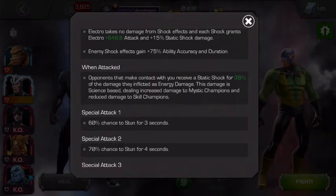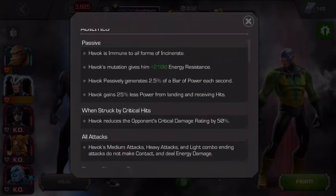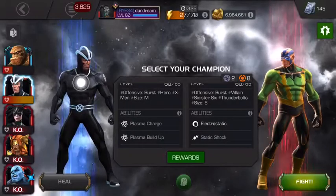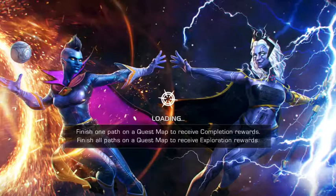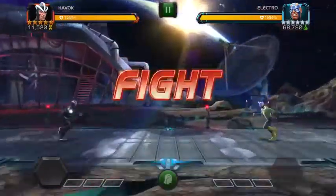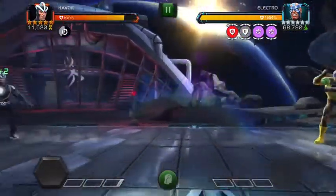A lot of his attacks are energy damage too, and the node damages you with energy, so we've taken Havoc in because he's energy resistant. Also, Havoc's medium attacks, heavy attacks, and his fourth light - the combo-ending light - are all non-contact, so they can remove that energy charge.